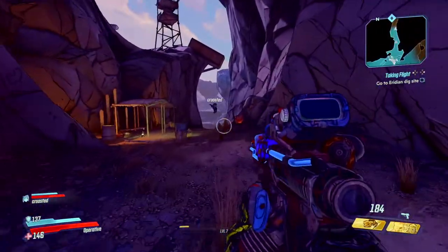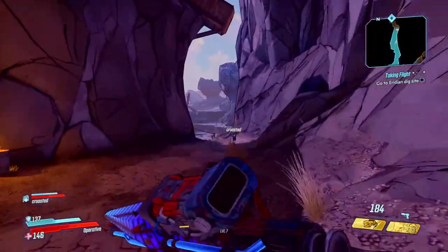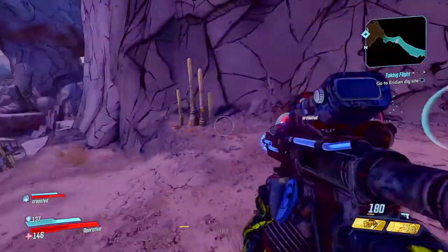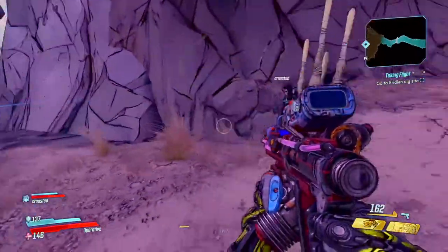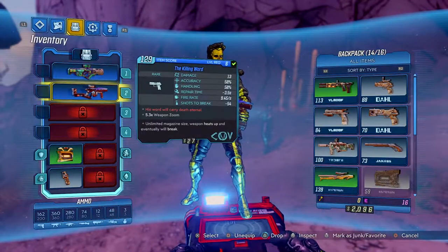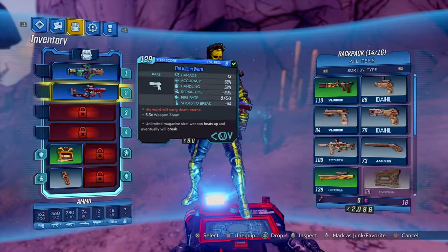And this gun I got from the boss fight last night - this is dope. This is straight up from Mouthpiece. I have not even used it though. Should be sick. This is the pistol we picked up - it's called the Killing Word. Unlimited magazine size. Weapon heats up and eventually will break.